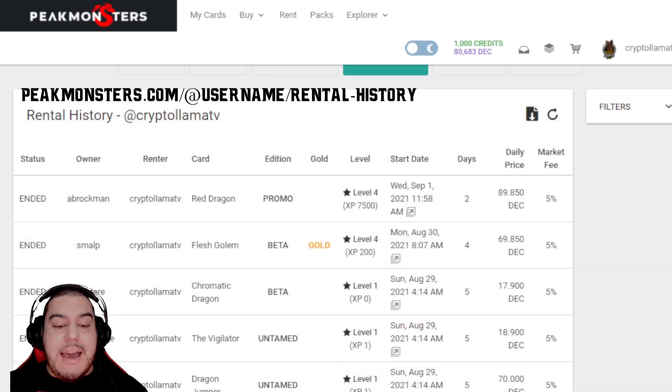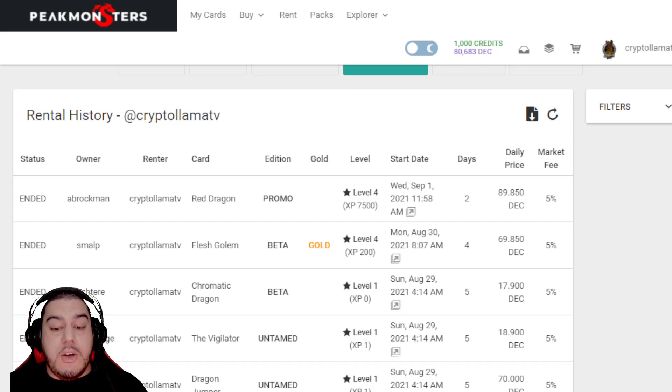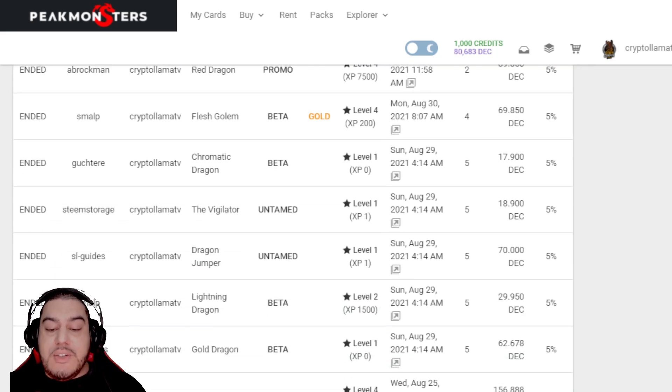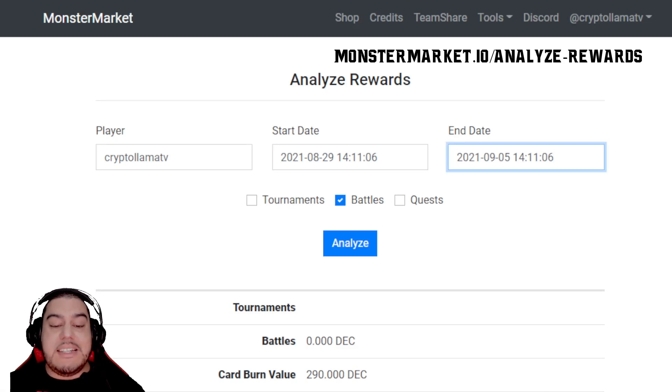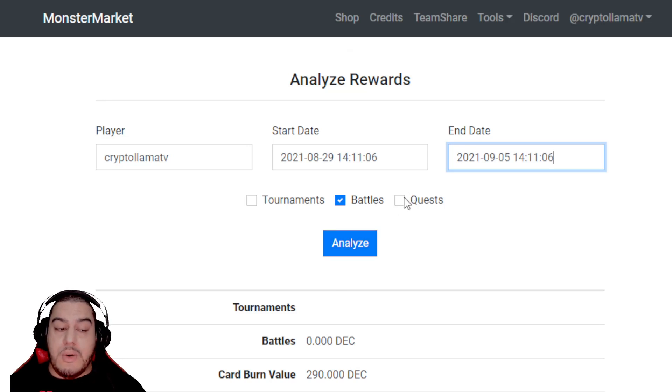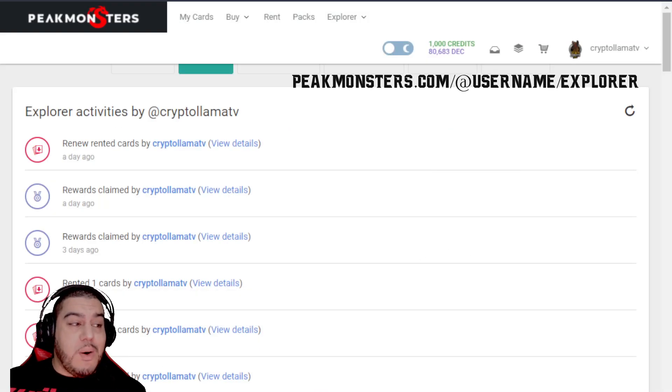Another great one on the same website is the Peak Monsters rental history. This is fantastic if you'd like to see the dichotomy between what a specific set of cards costs to rent versus what DEC you returned while using them. I like to use this in conjunction with the Analyze Rewards website, which will immediately tell you whether it has been worth it to rent those cards depending on what rewards were given during that period. You can select the date range, choose between battles or daily quests, and find out how much DEC was made during that range.